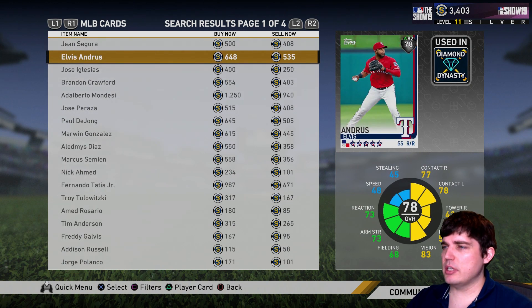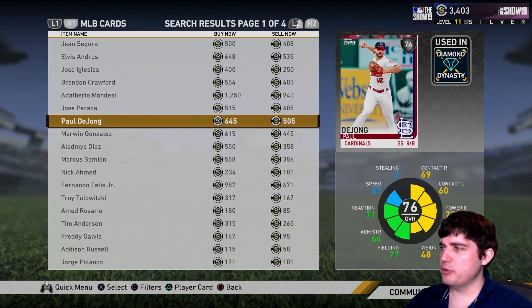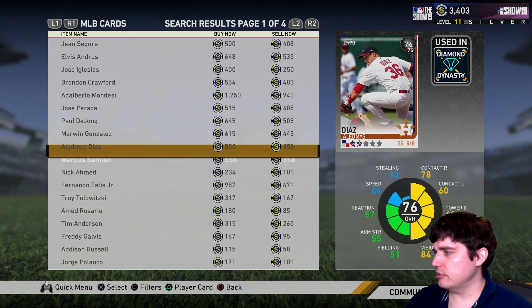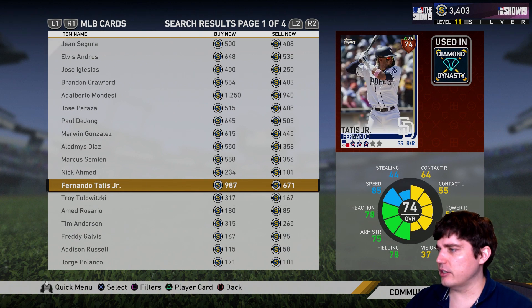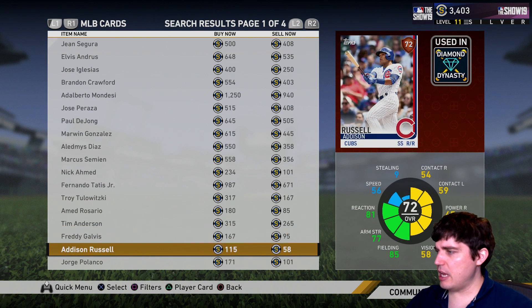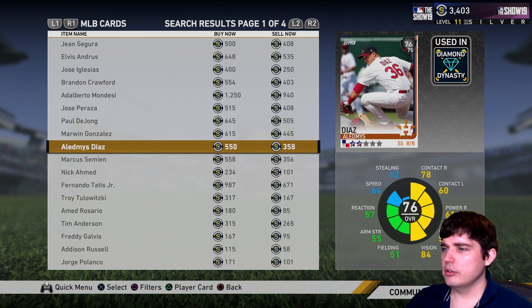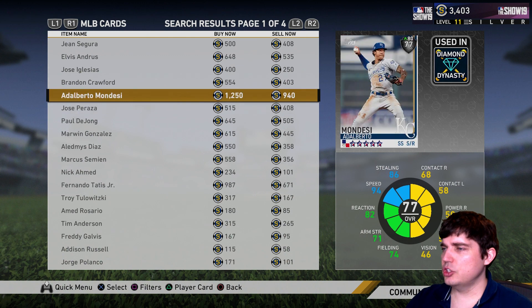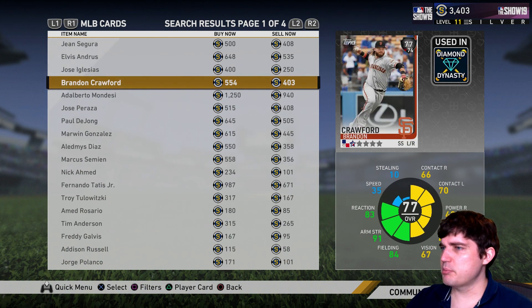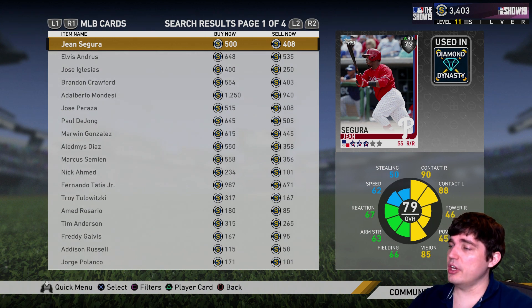Shortstop — my favorite one out of all these. Mondesi is obviously too expensive, but DeJong plays really well for me. He's a righty bat but he hits righties pretty well. Tatis — his stats aren't great but he's fast and young, so exciting. Tim Anderson is having a good year. Segura — right-handed, contact, vision — can't go wrong with Segura there. Segura or DeJong are my choices at shortstop.